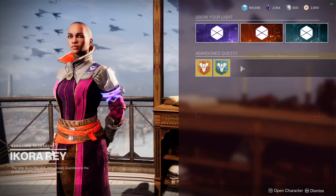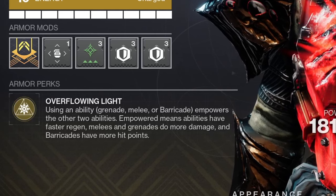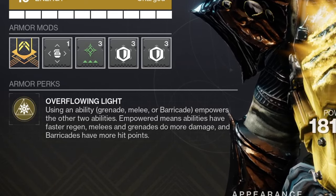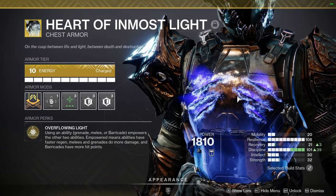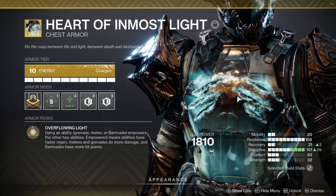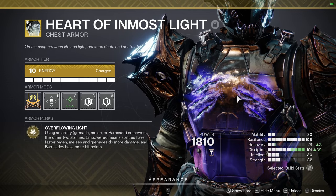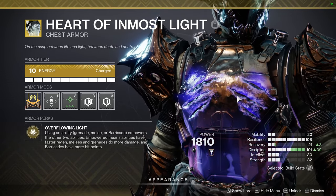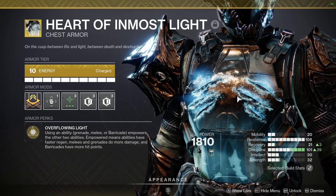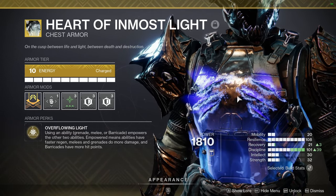The Heart of Inmost Light will set you up for success with any of the three subclasses. It has a really solid, easy, malleable armor perk called Overflowing Light. Using an ability — grenade, melee, or barricade — empowers the other two. Empowered means abilities have faster regen, melees and grenades do more damage, and barricades have more hit points. You can stack this two times, so if you use your melee and then activate a barricade, your grenade gets a times-two buff.